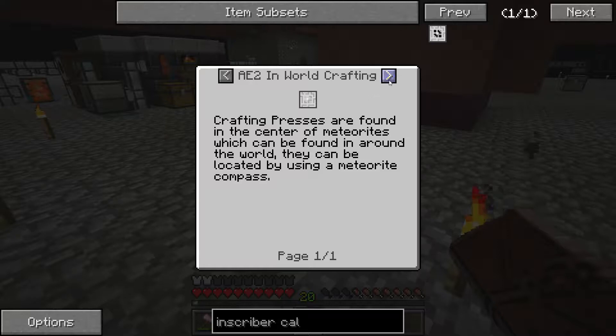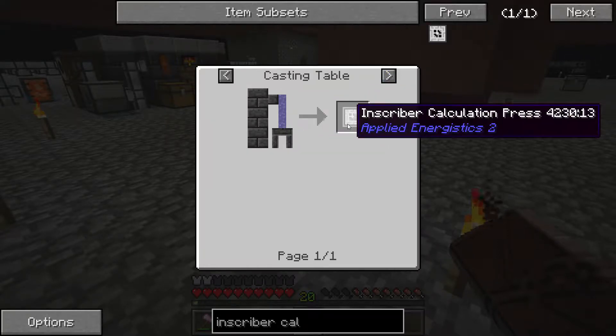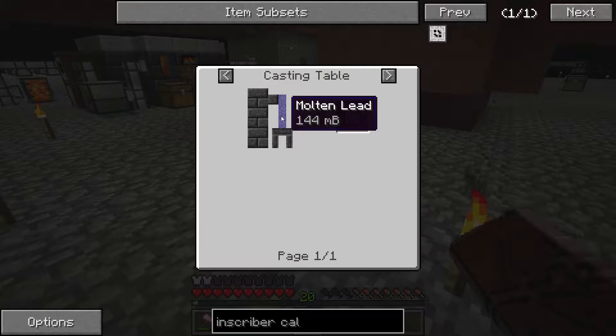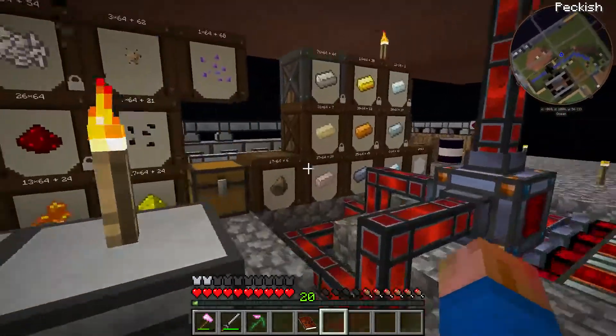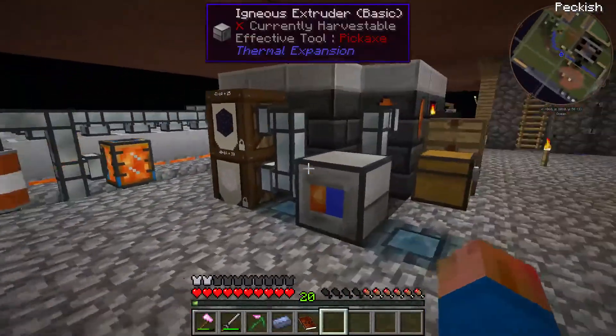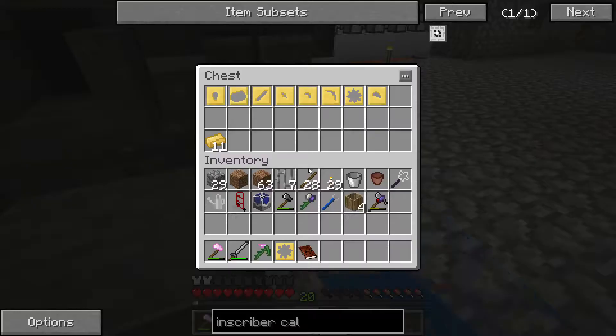The inscriber calculation press can be made in the inscriber with a block of iron. Crafting presses are found in the center of meteorites, which can be found in and around the world — you can look at it by using a meteorite compass. Looks like you just pour molten lead onto a casting table to get an inscriber calculation press.